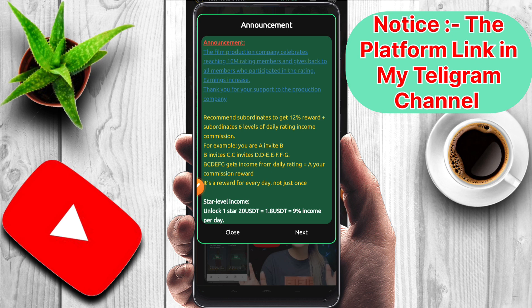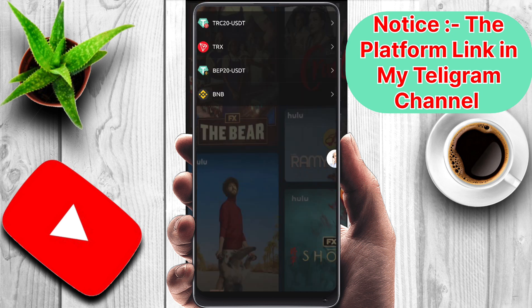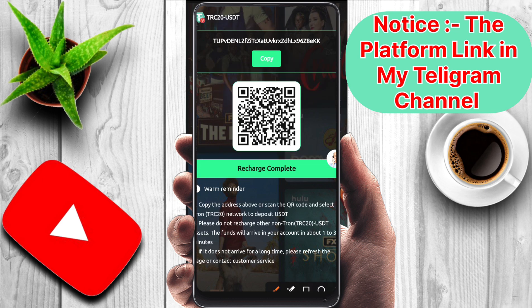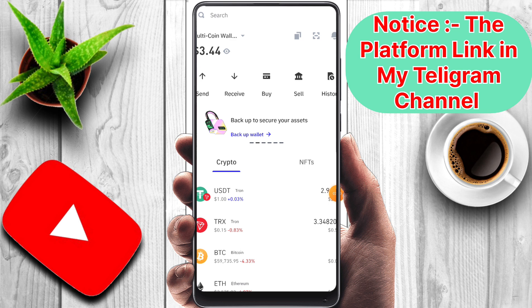Now let's see how to deposit here. To deposit, first you have to select the recharge option, then the TRC20 section, and copy your wallet address. After copying the wallet address, go to Trust Wallet.